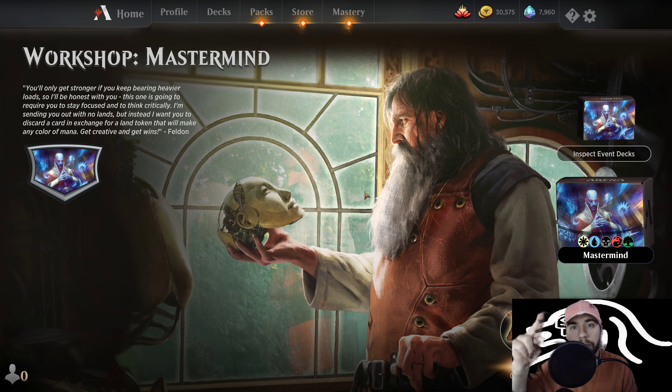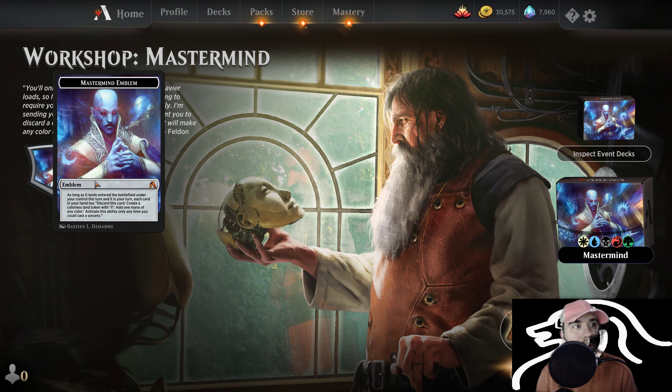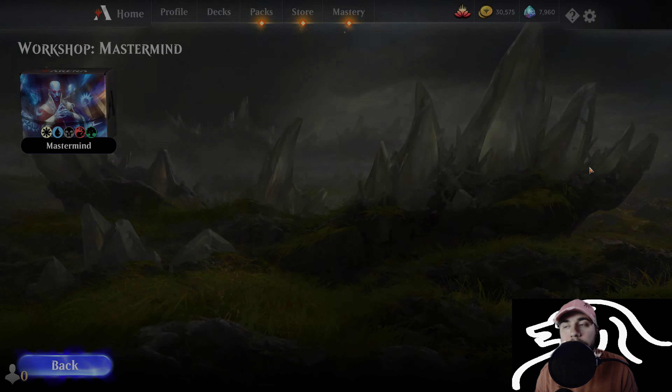Hey, Planeswalkers — Mithras here. Hope you're doing well and staying safe. Today we have a fun workshop series; this time it's called the Mastermind. So this one's a little bit different relative to those in the past. Essentially there's no lands — we have to discard a card and that's going to give us a land that creates all mana sources. So let's take a look at the deck that we have.